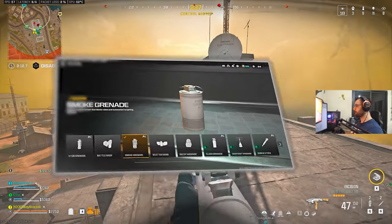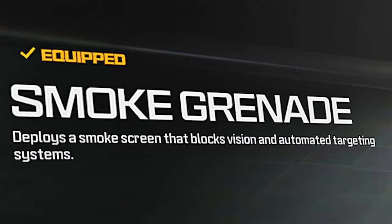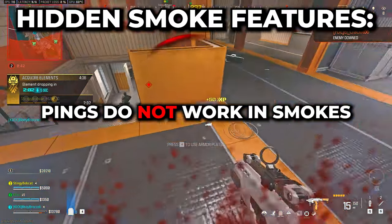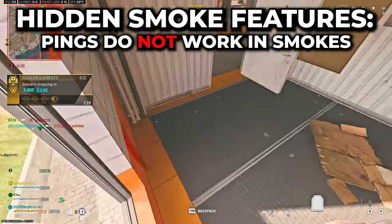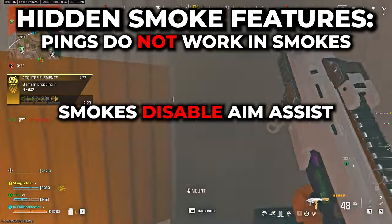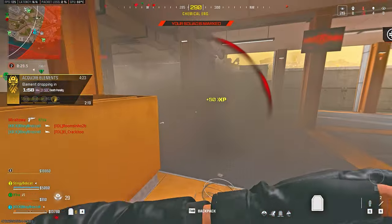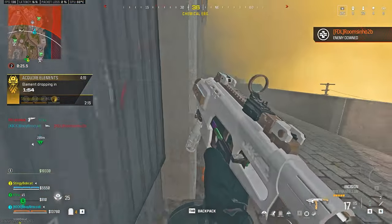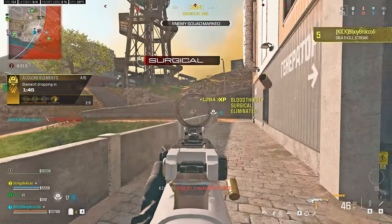Starting with smoke grenades, they have two unique features not mentioned in their description. The first is that you cannot life ping someone if he or you are inside the smoke. The second is that if you play on a controller and you are inside the smoke area or looking at it, you do not have aim assist or rotational aim assist. Even if you play on controller, you should learn about these, because there is a solution for the aim assist problem at the end of the video.